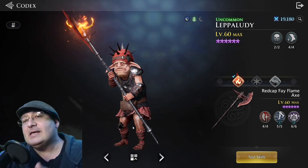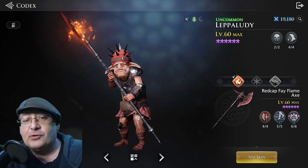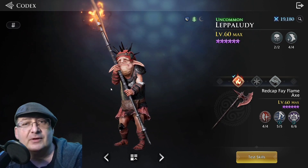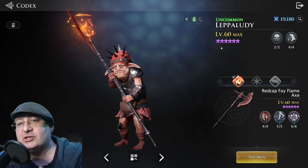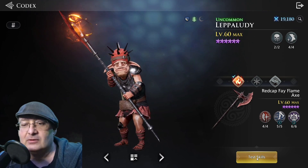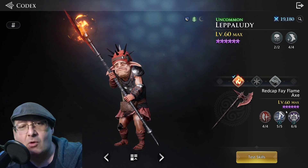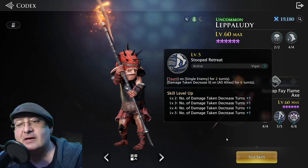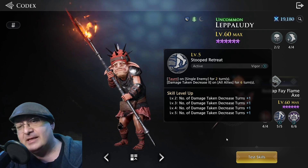That's right. Lepaldi is going to help you progress further in the game than you thought was possible. I have him unlocked — this is obviously in the Codex where we test him out at full level, full ascension, full stars, everything, fully maxed out gear. And basically what's going to happen with him, the reason you want to use him is only for this skill right here. This is his special skill, and it only costs one Vigor.